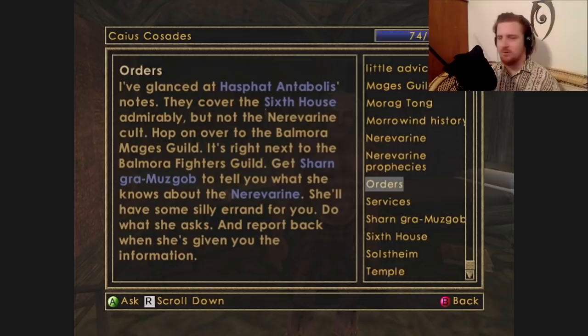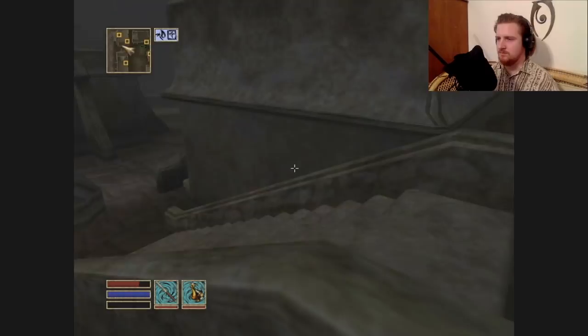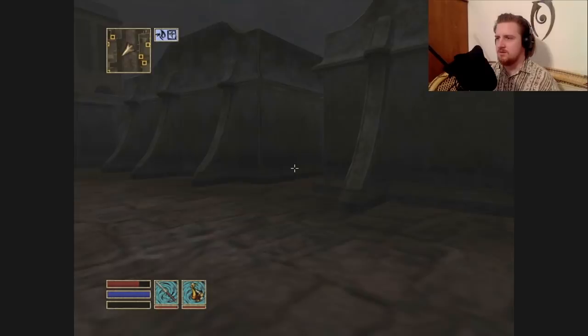I know where the Mages Guild is — I'm an old pro with this town. Get Sharn Musgob to talk about the Nerevarine. She'll have some silly errand. I like how he already knows. This is like an errand on top of an errand — errand-ception. I didn't think it could get this bad.